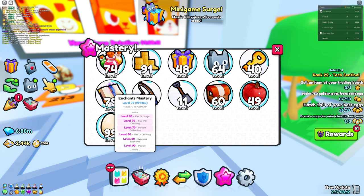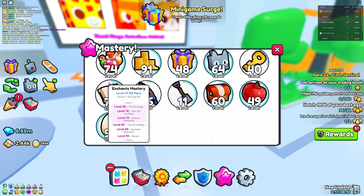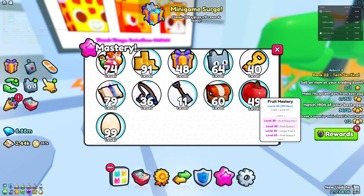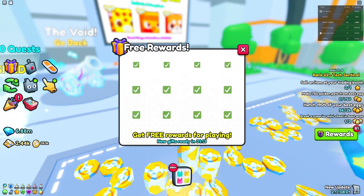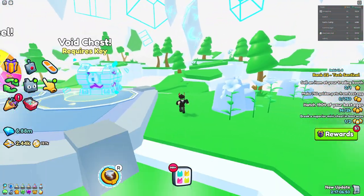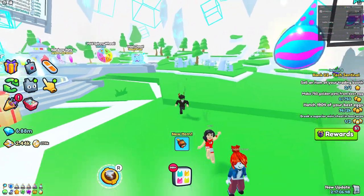It's probably the most passive mastery you can grind out of all of them, because you're going to hatch eggs anyway. Things like potions and enchants, or keys, or economy — you have to go out of your way to level those up. If you want a super easy way to hatch a huge pet, make sure to check out the video on screen right now.